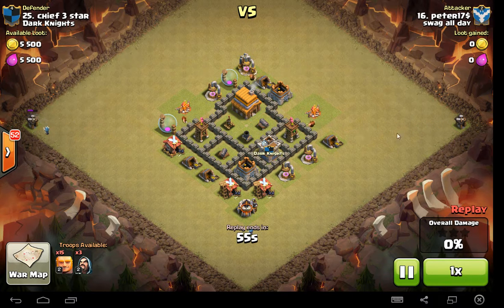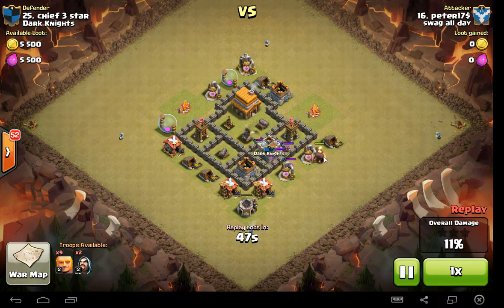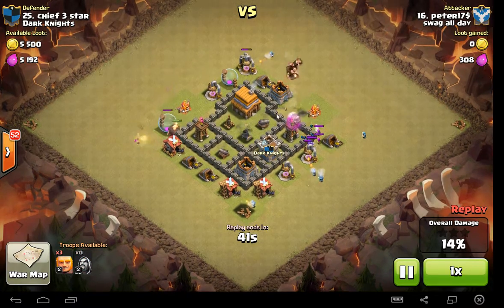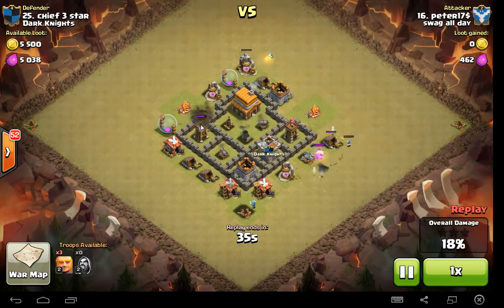He puts these out to make sure he gets these outlying buildings. But he doesn't do a great job of luring the clan castle. They're going to get lured right here, but they're just going to destroy his giants as well. But you'll see how this base design works even if he hadn't done that. He puts them down here. Giants are circling around. He's going to lose 6 of his giants just from those spring traps. I love that. It's funny.